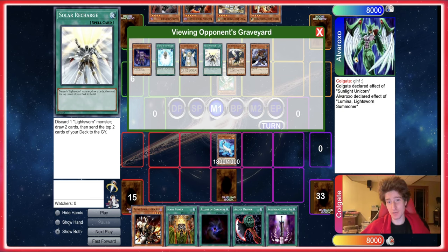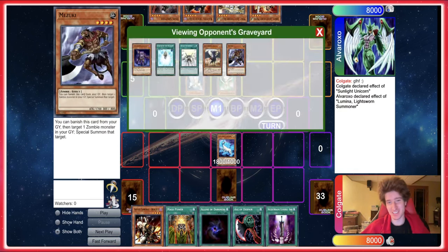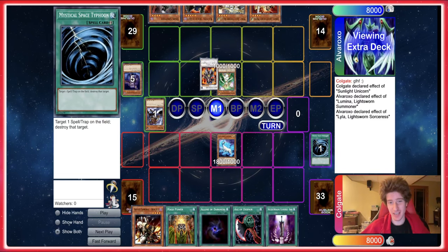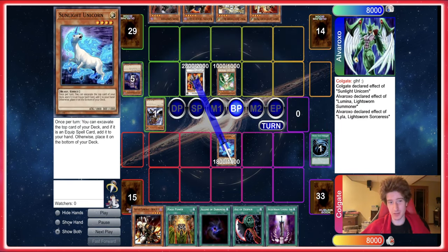The opponent appears to be playing some sort of Light Sworn, Vayu, and there's zombies in here too — very ambitious. So they go for the Lumina Lila play, take out our back row. However, they cannot clear the Sunlight Unicorn unless they go for a synchro play here with the Mizuki, which they're going to do. They're going to steal our Sunlight Unicorn.